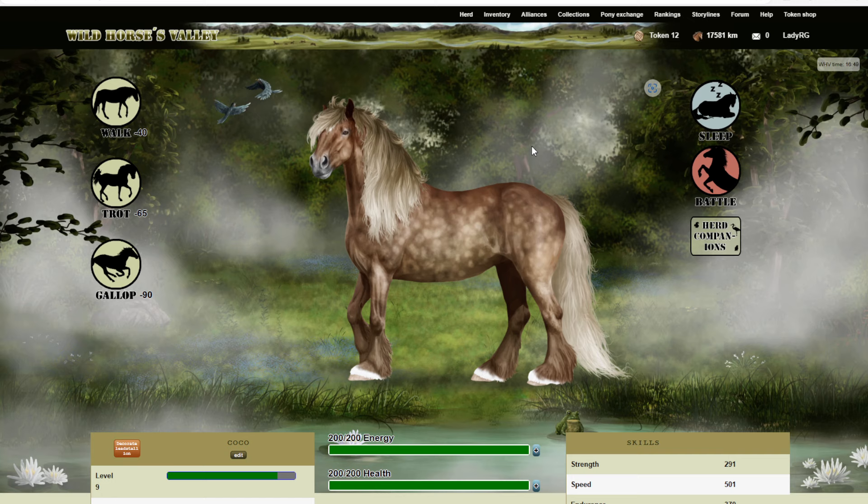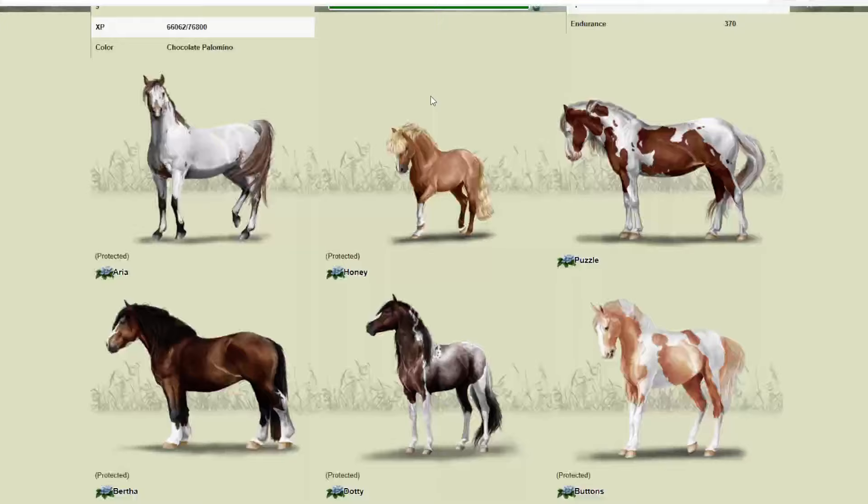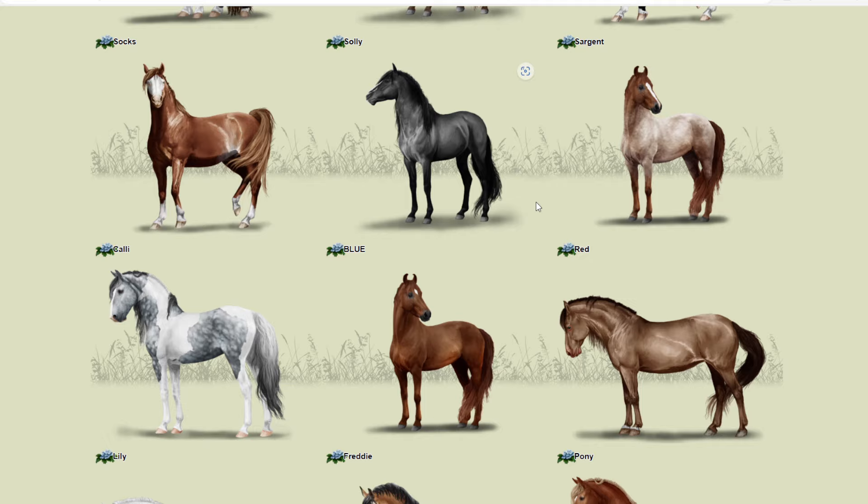I haven't played it for a long time - I want to say nearly over six months at least. So here we are, we're back with Wild Horses Valley and I just wanted to see what happens, like has anything changed. So okay, how do I explain this game? You're going along in life, you have a herd leader - either a mare or a stallion.